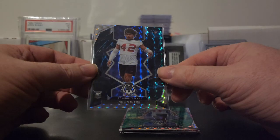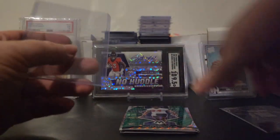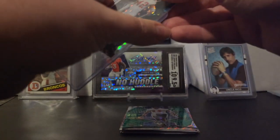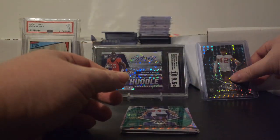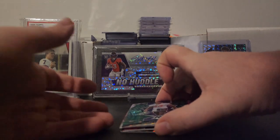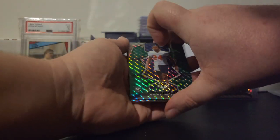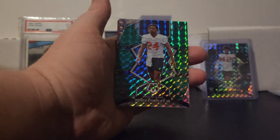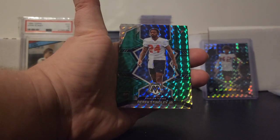That is a beautiful card — that's actually going to get top loaded. Genesis, Jaylen Petrie. Alright, let's see what else we're getting. A silver — that's going to be Derrick Stingley, so that's going to be another plus three as a green. Derrick Stingley, a rookie parallel.